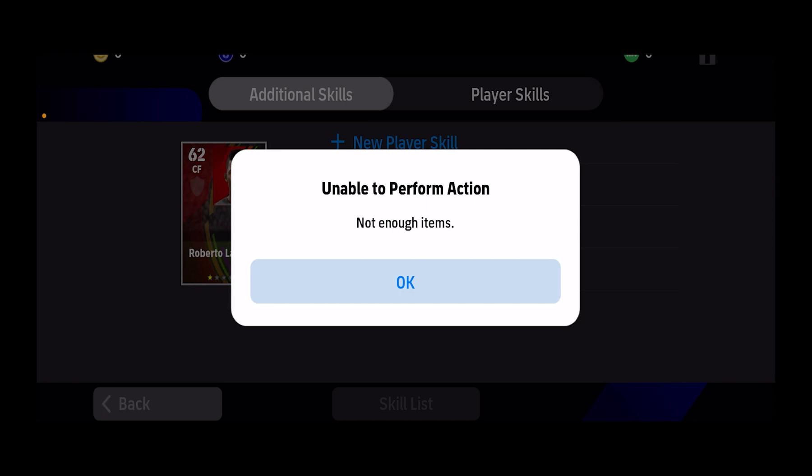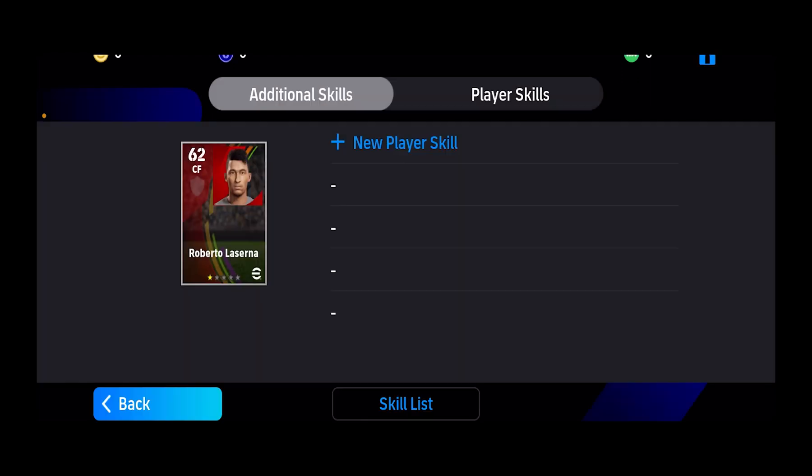Since I don't have any skills it's showing me this. But if you guys have skills then it's going to show you the list of skills, and you can choose which skill you want to add and add it.